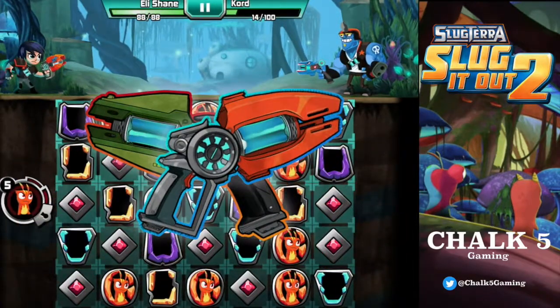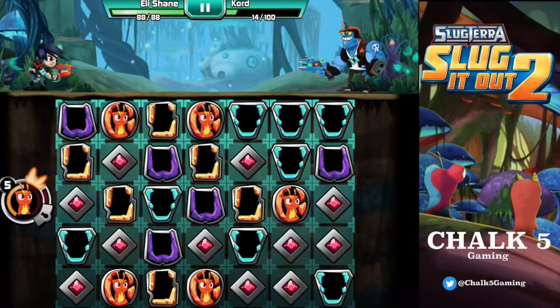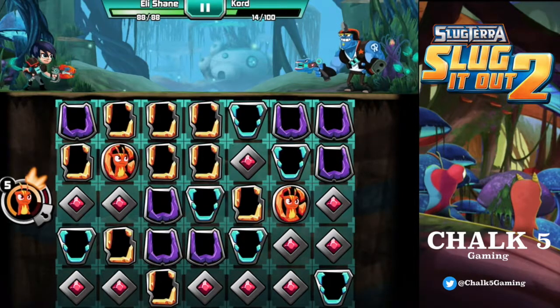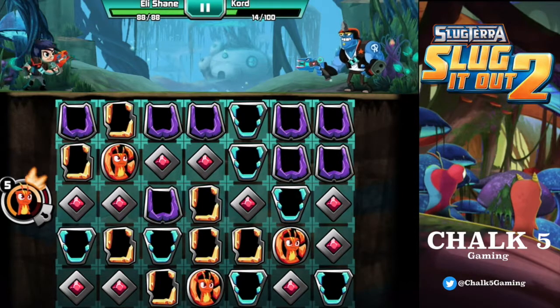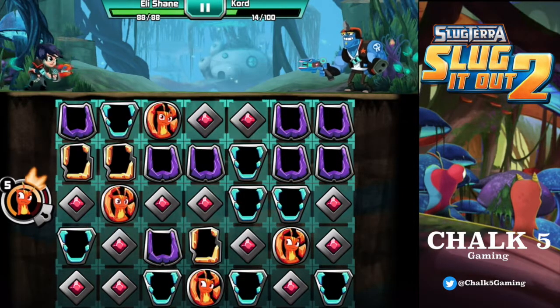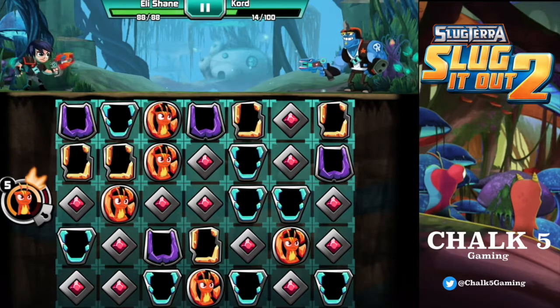Get ready to duel. Okay, here we go guys, first one, let's go. Big one straight ahead. Going diagonal. I need to get rid of some of these. Another one there. Charging — nice. Need to charge up the slug.